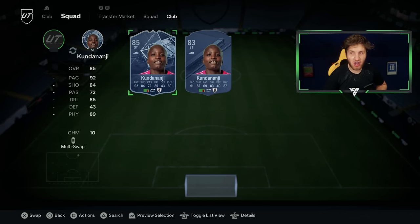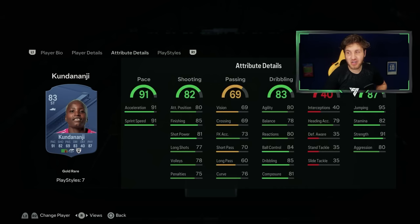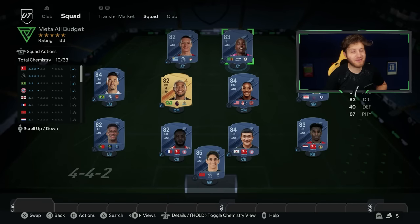To complete this cheap meta team, we've got to go to Rachel Kundanayi — I didn't realize she actually has an inform until today. 91 pace, ridiculous card, four star, five star — she's cracked in this game for like six or seven thousand coins. She is absolutely unreal. So those are the best meta cheap players right now.